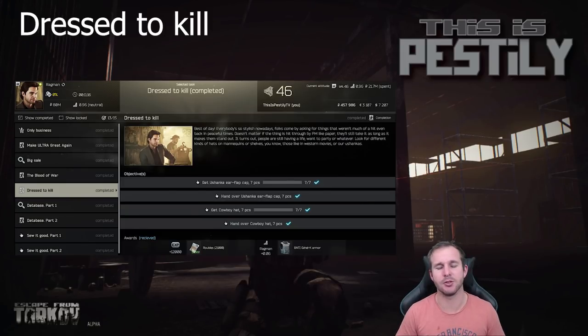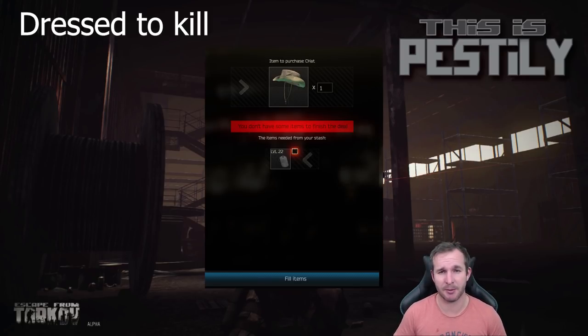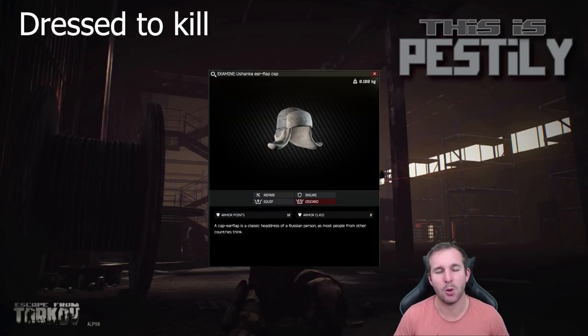Next we've got Dress to Kill. For this one you need to get seven Yashanka ear flap caps and seven cowboy hats. The seven cowboy hats you can purchase from Ragman level 4, or someone else with Ragman 4 can purchase them for you for level 22 dog tags. The best way to get the Yashanka ear flaps is from clothing store mannequins throughout Interchange, or farming scavs on Factory — even scaving into Factory, quickly finding a scav wearing one, killing him, and running out. Hand these in and it's completed.